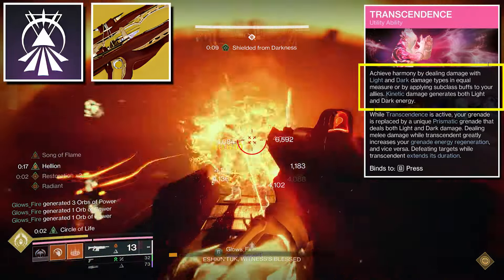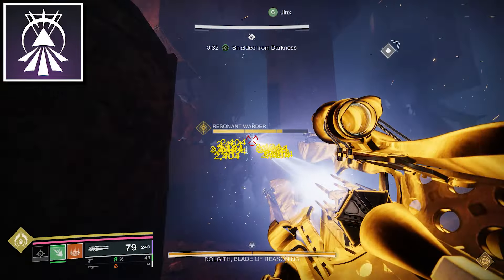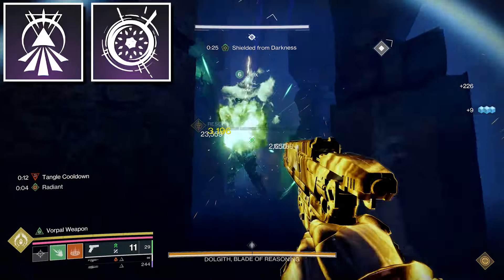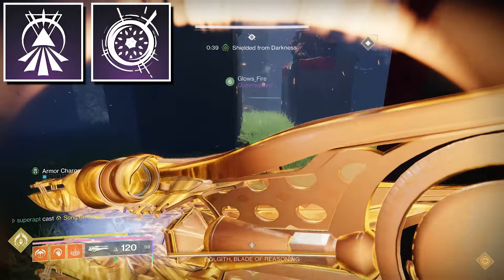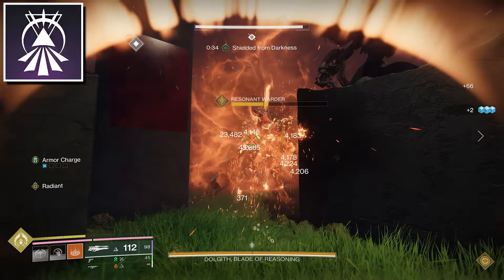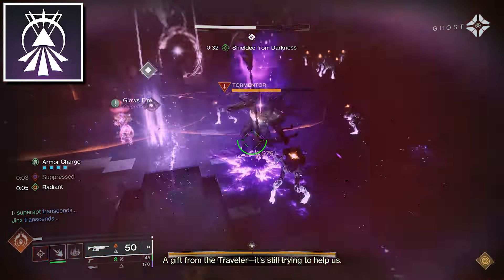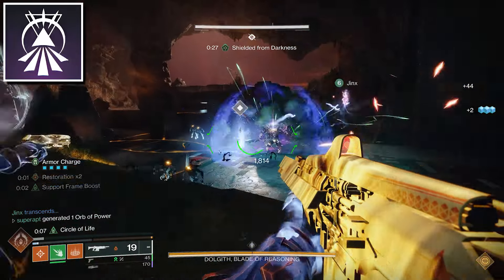You're going to be getting a ton of transcendence energy from this exotic kinetic power weapon. Once you proc transcendent, it will replace your grenade into a prismatic grenade called the Freezing Singularity, which combines void and stasis into one. It will suppress, slow, and freeze that target. You can also stun overload champions when you have this grenade procced because of suppression. If you do have transcendence and get kills while it's active, it will extend the duration. It would also increase your grenade energy regen if you deal melee damage, and vice versa — dealing damage with your grenade will increase the regeneration for your melee ability.